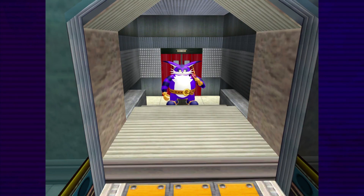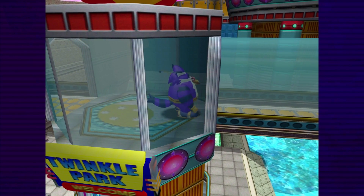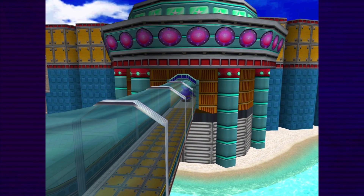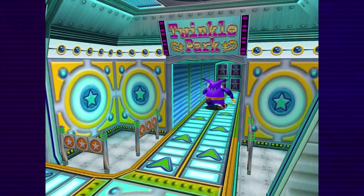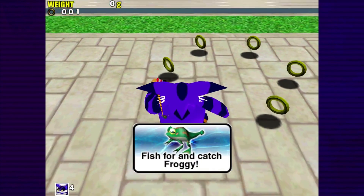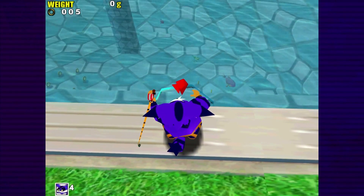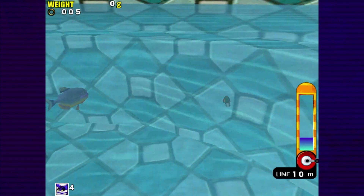Hello everyone, welcome back to my let's play of Sonic Adventure. I've been searching on the internet, and apparently to catch Froggy you have to pull back the fishing rod - the wire, the cable or whatever - when he bites it. We have to push back the analog on the controller.